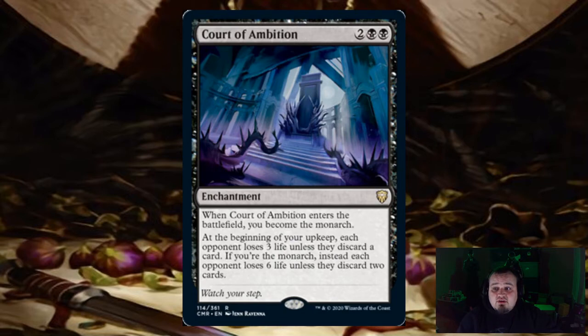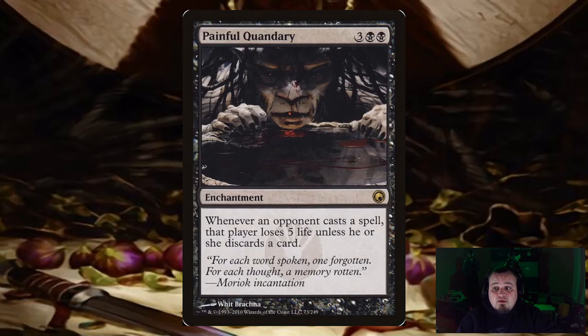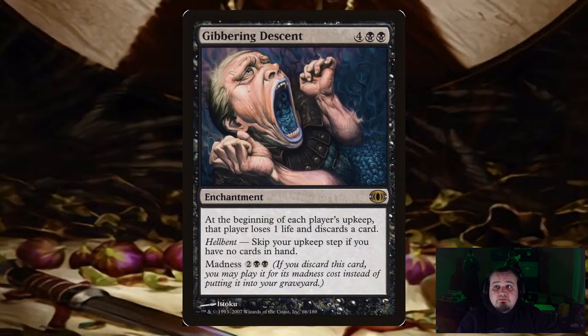Court of Ambition — when it enters, you become the monarch, and at the beginning of your upkeep, each opponent loses 3 life unless they discard a card. If you're the monarch, each opponent loses 6 life unless they discard 2 cards. Painful Quandary — whenever an opponent casts a spell, that player loses 5 life unless they discard a card. Gibbering Descent — at the beginning of each player's upkeep, that player loses 1 life and discards a card. And if you're Hellbent, you skip your upkeep step, which is a great way to get past the discarding.